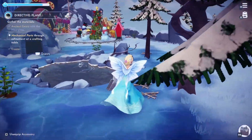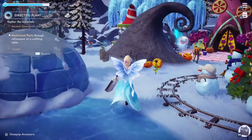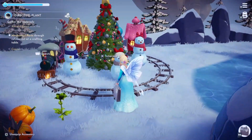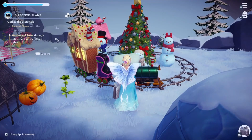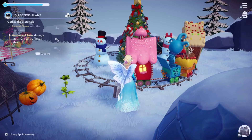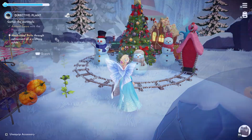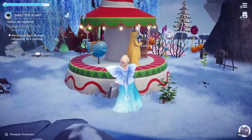I'll go over here and show you the other two items that were in the premium shop. Here was the little train — turn it on and it goes around and around, and it's just absolutely precious. And here is the little carousel, and it is absolutely adorable.